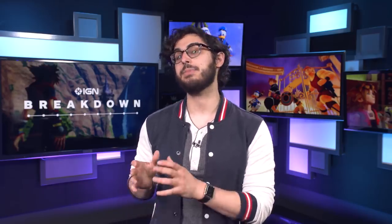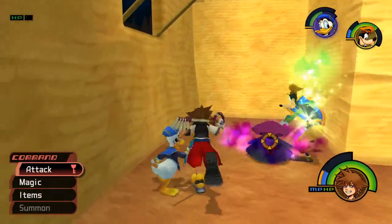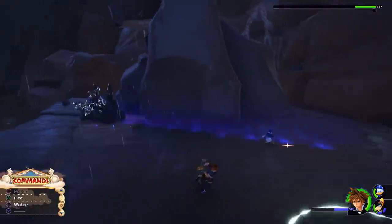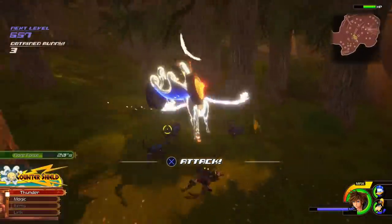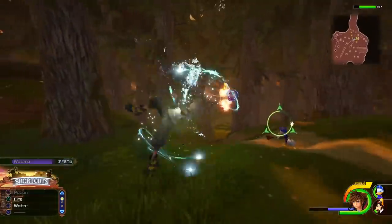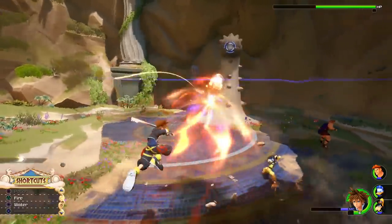In addition to your Keyblade, you also have magic. Magic has been with the Kingdom Hearts franchise since the beginning — in Kingdom Hearts 1 it functioned a little differently, but it's been evolving throughout time. In Kingdom Hearts 3 you'll have a wide array of spells, from returning ones like Fire, Blizzard, Thunder, and Cure, but also new spells like Water. Normally spells had three levels of power: you'd start with Fire, get Fira, then Firaga. Now there's even going to be a fourth tier for a lot of these spells, so you can unleash even crazier attacks.